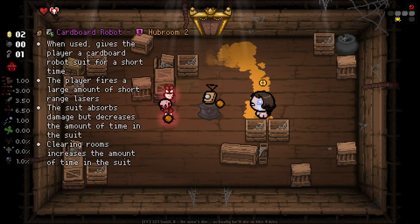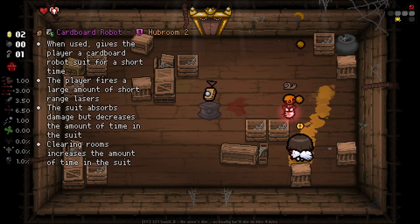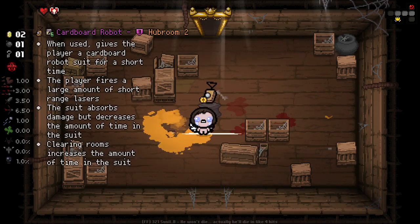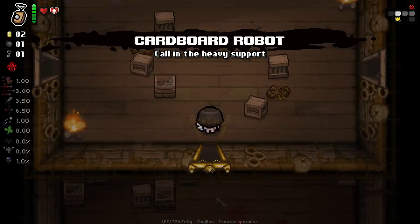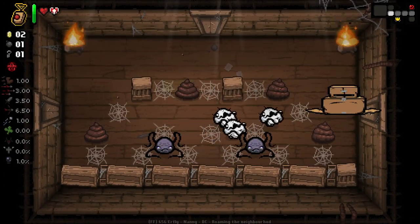We got this — it's such a good item. We got this really, really late on the last episode, but it seems really good. So this is the Cardboard Robot. When used, it gives the player the Cardboard Robot suit — player fires a large amount of short-range lasers. The suit absorbs damage, which decreases the amount of time the suit can be worn. Clearing rooms increases the amount of time the suit can be worn. This is kind of like a weak version of Mega Mush.